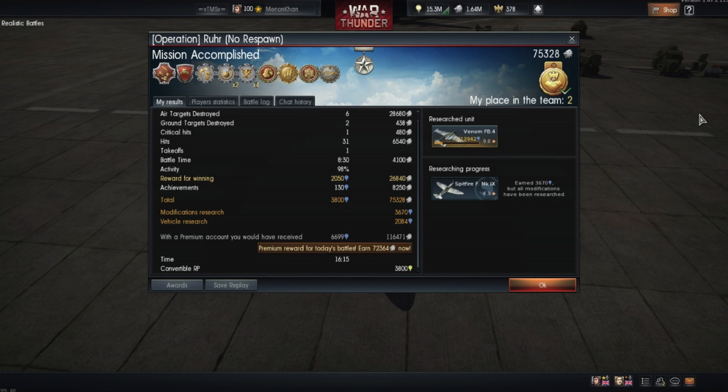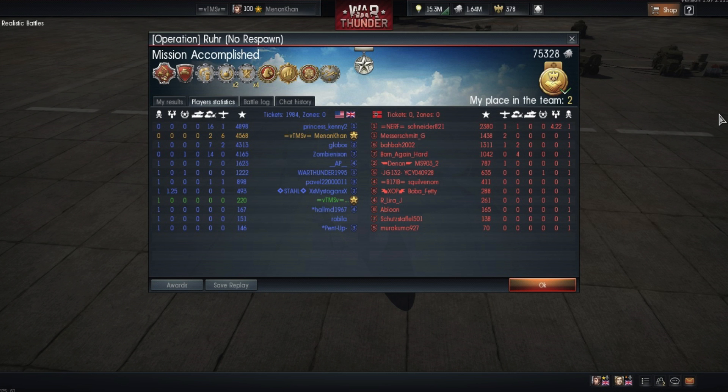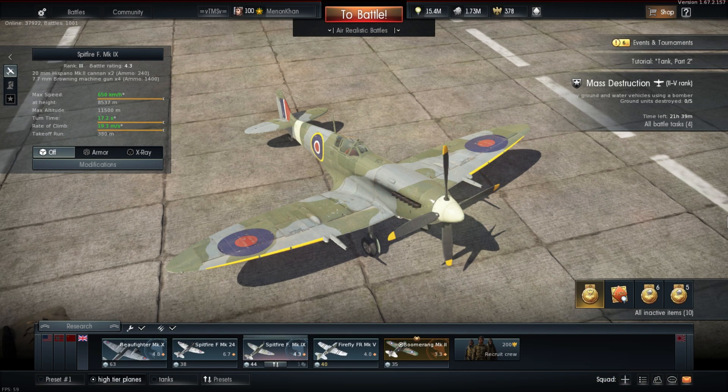As you can see on the scoreboard screenshot, I got six kills, two ground targets — basically artillery strikes — for a total of 75,000 silver lions without a premium account. I got 3,670 modifications research (no point since the plane's fully aced) and 2,084 vehicle research that'll go into my Venom FB4. I came in second place on the team, and I believe we got best squad in the game.